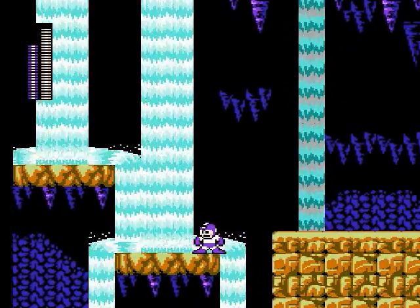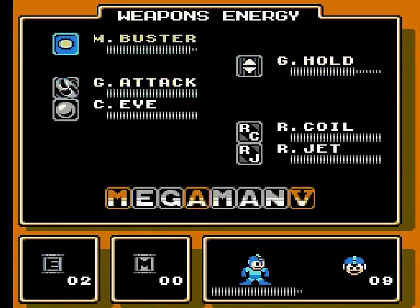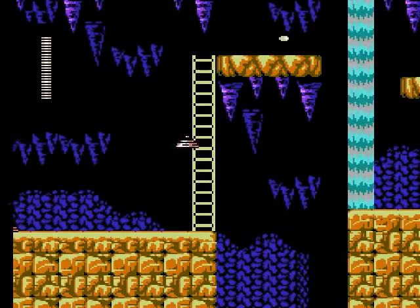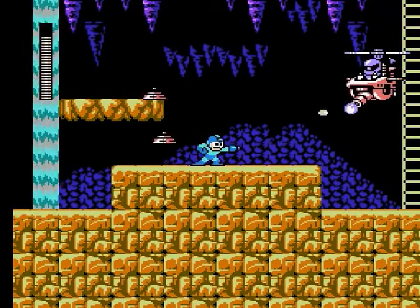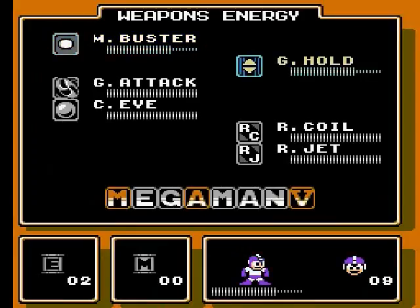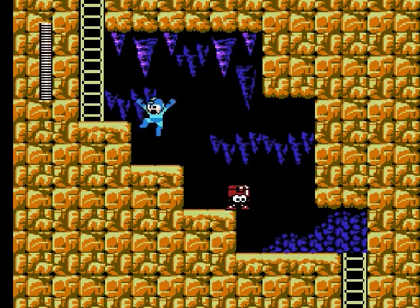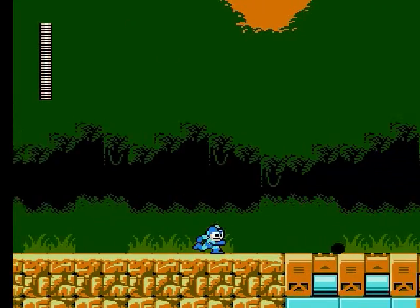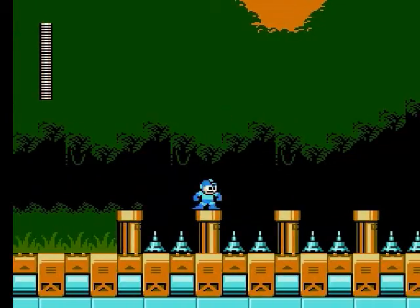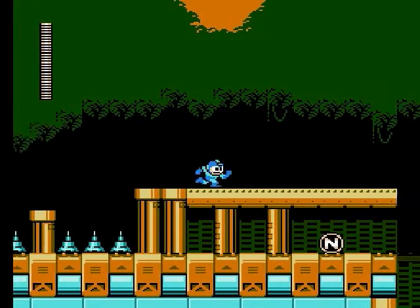Almost fell to my death right there. There's another one of those jerks up here. As those guys are flying up, you can't take damage from them because they're pretty much considered dead. And this guy, you do have to shoot in the face, but he doesn't take too many shots. At the end here, very simple - just roll to the left and you'll fall right in there.